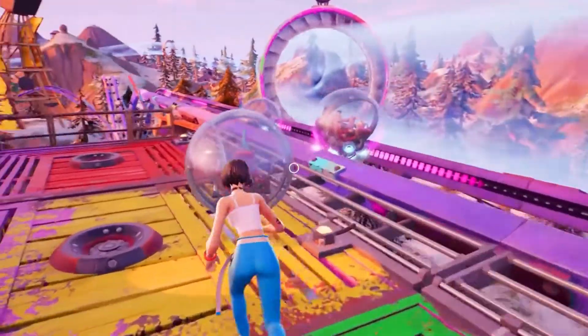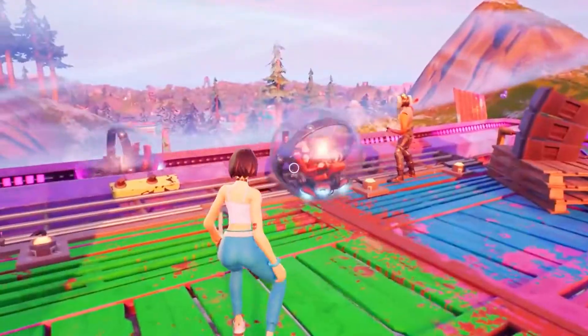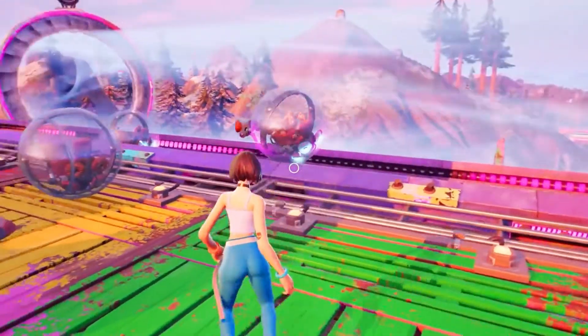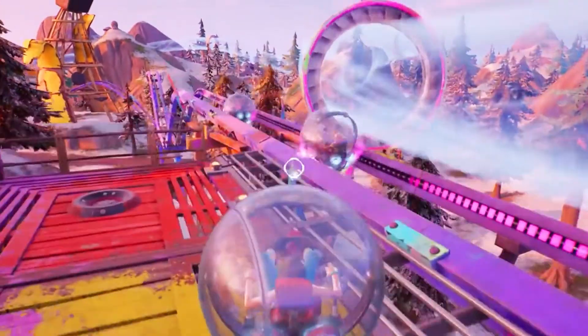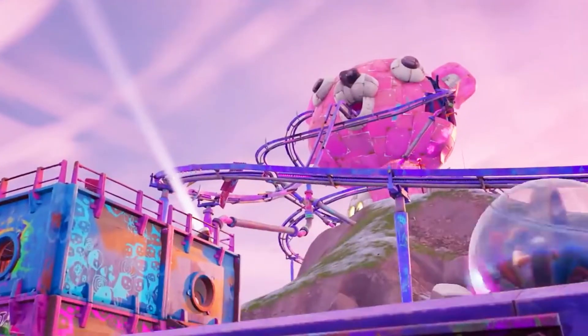The hamster balls are back. With the release of the final Jurassic World movie coming in less than one week, it comes as no surprise that they bring back this amazing feature. And if you keep going you'll see there's a brand new roller coaster based off these hamster balls — it's going to be incredible. It looks like it's taking place of the Camp Cuddle POI, and I'm really excited to check it out.